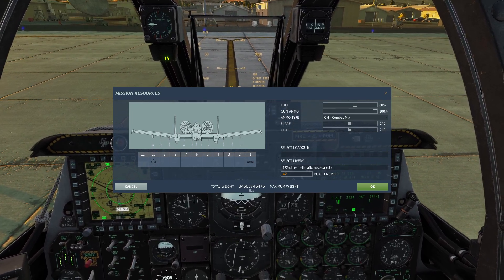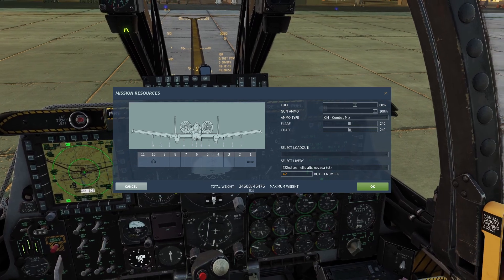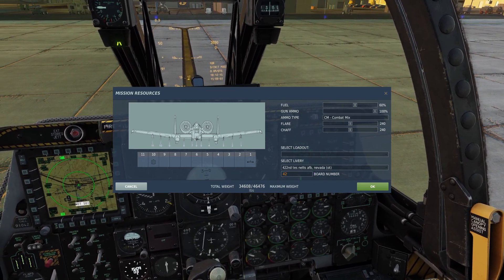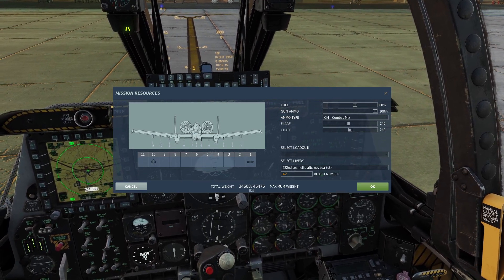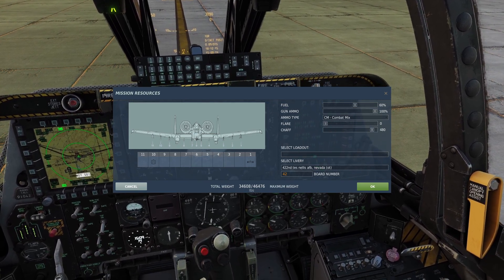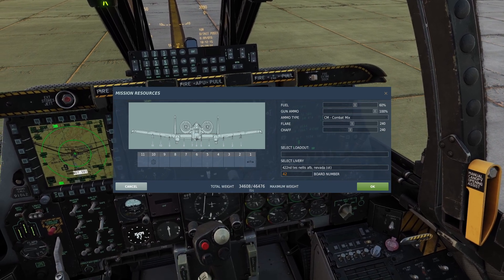There are two things we can change here for the countermeasures. First, we can choose the amount of chaff and flare we want. The A-10 holds the most amount of chaff and flare out of any other planes in DCS. You can adjust the sliders here. Usually I just leave it on half-half, but if you're going against more radar sites, maybe bring more chaff, or if you're going against more IR missile sites, then maybe bring more flares.